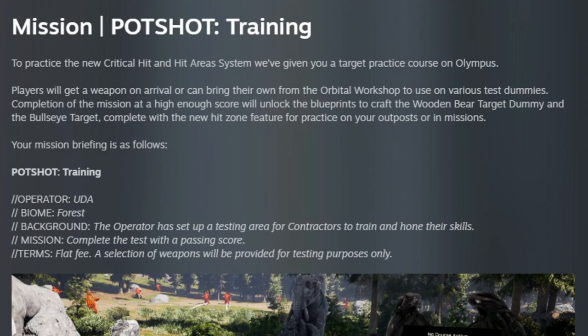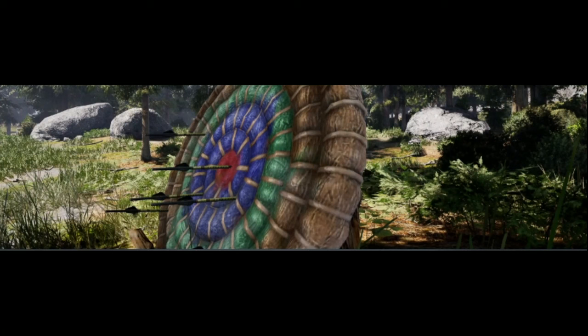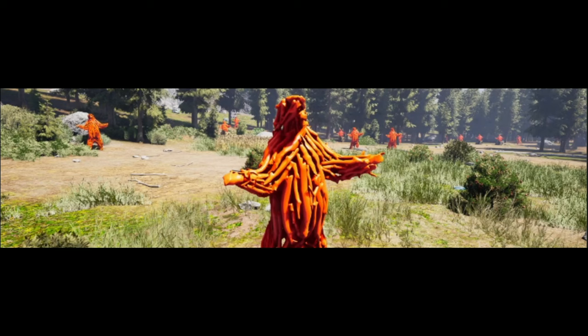Now on to the new mission. To be honest, it's not really a mission — it's more like target practice. Basically, you drop in and you can choose from several different weapons and shoot targets. But on the bright side, once you've completed the mission, you do unlock two new recipes. The first recipe is a standard target that will show you the damage dealt to it, and the second target is a bear made out of sticks, which will show you the hardened and weak spots if you hit it.